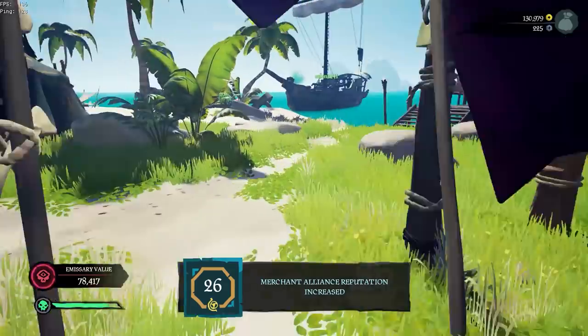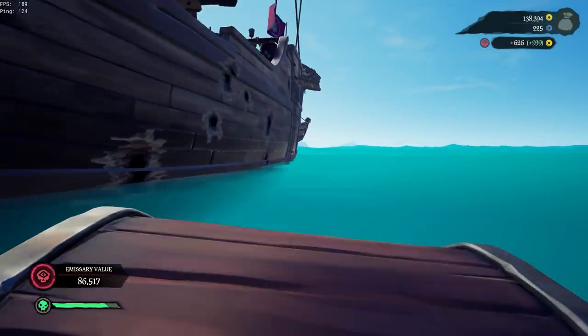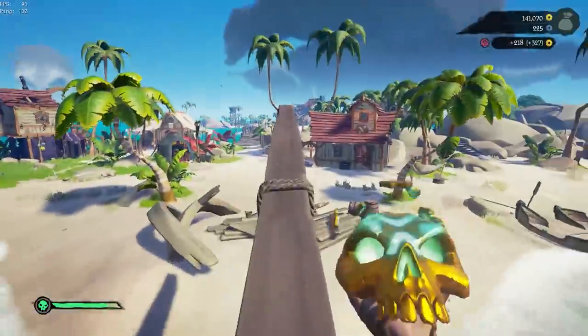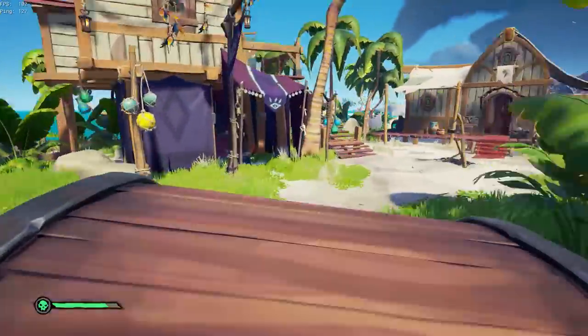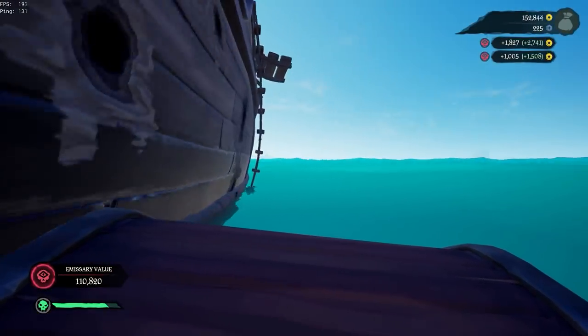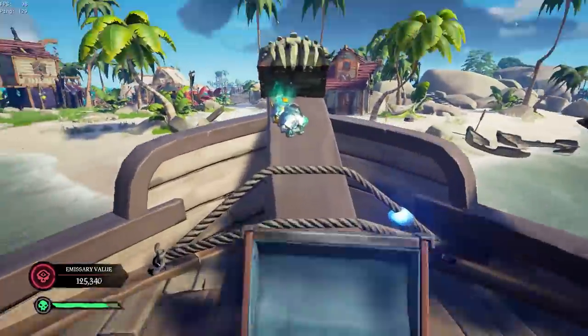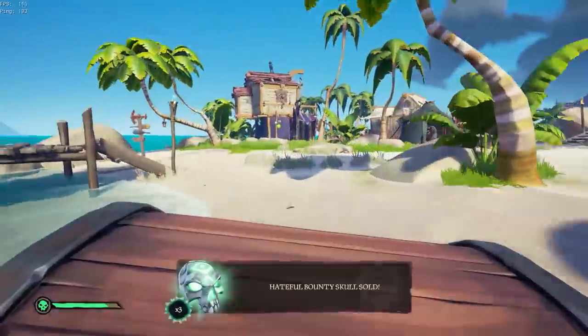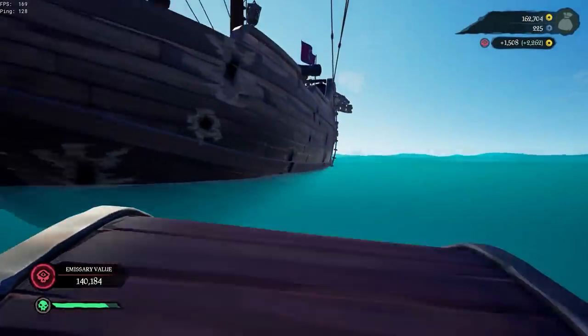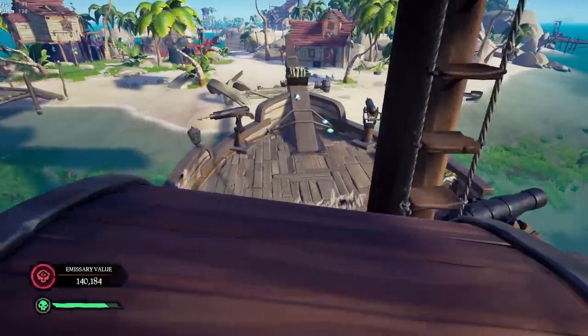As you can see, we ended up getting a grade five Order of Souls emissary flag, which is great — this is the way you get the most emissary reputation. When we are selling, we went from grade 19 up to grade 24. This took roughly 50 minutes to complete the voyage and sell.